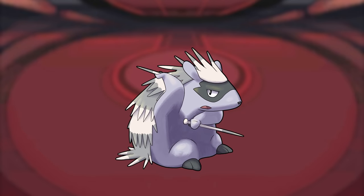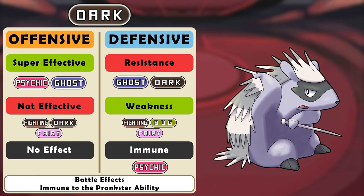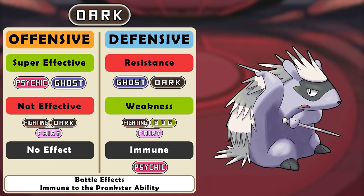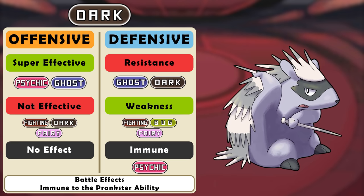Dark type: I did not realize until I had finished, but the dark type is the only type that I did not end up making a single change to. When I was filling out the chart it all remained the same, including the battle effect which is being immune to the effects of the prankster ability. If it ain't broke, don't fix it — good job dark type.